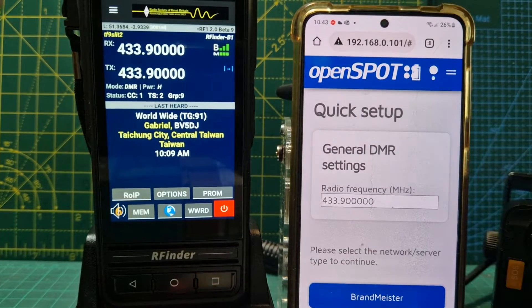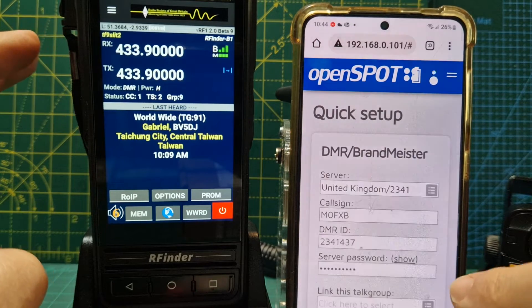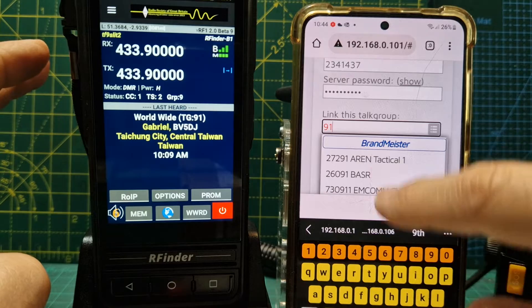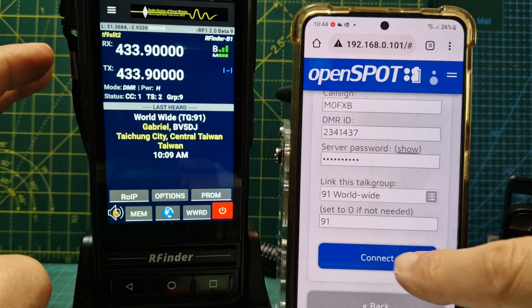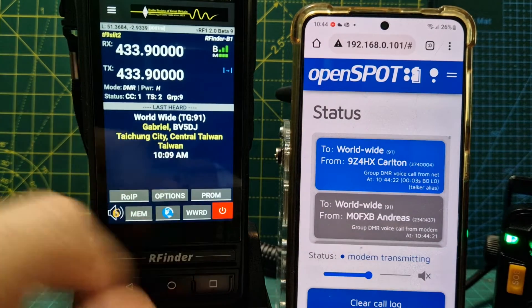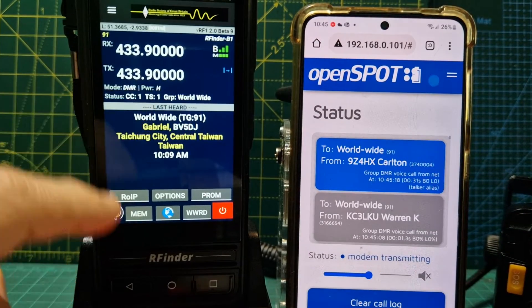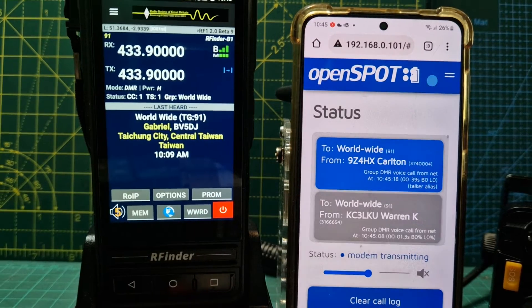Let's key the radio to show that it's connected. Let's go to the correct window - we'll choose BrandMeister worldwide. If we put in 91 that should go worldwide. There it is - 91 - set connect. It's now connected. I had to turn it off there. I've switched to TG91 to show you my parameters, because when it wasn't on 91 I couldn't hear what we're hearing now.